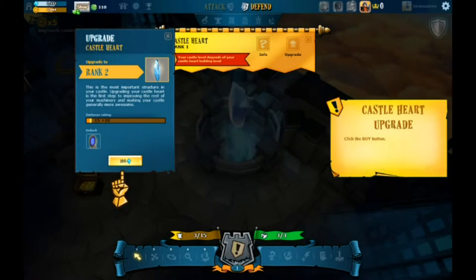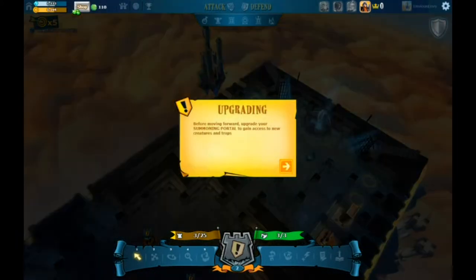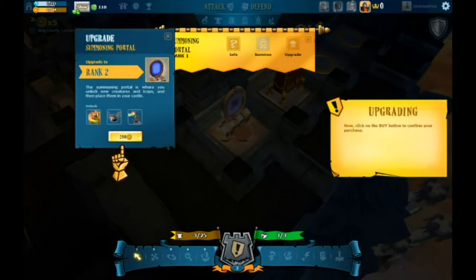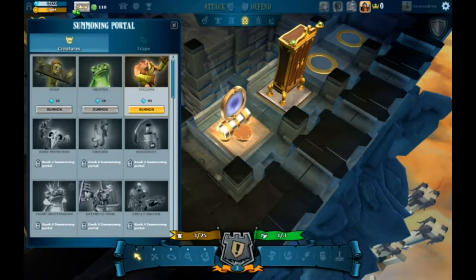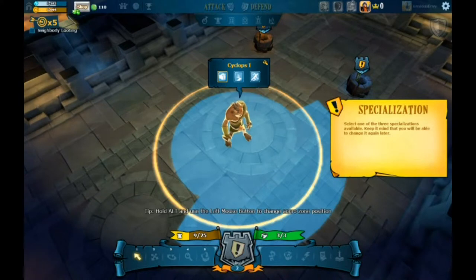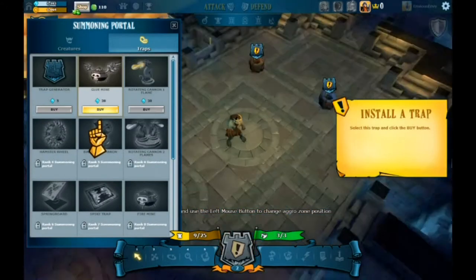We're gonna go ahead and upgrade our castle. It's super user friendly — I'd say the controls are even easier than Evony. If you played Evony like five years ago you'll know what I'm talking about, it was pretty easy, like farm village easy. Ooh, a cyclops! I like me a cyclops — it's showing you the area of effect, I believe that's its aggro range. You can probably turn that side to side. I'm gonna specialize him for the tackle because that sounds kind of badass.